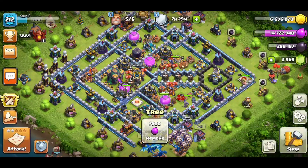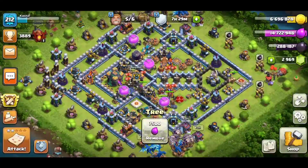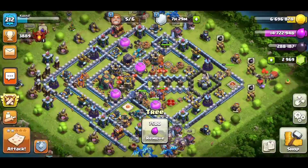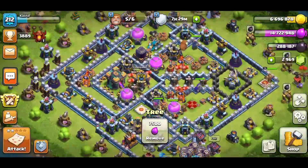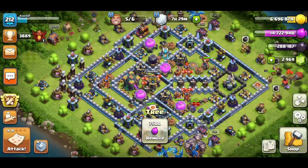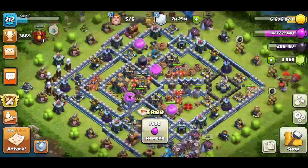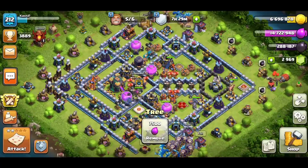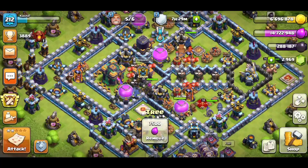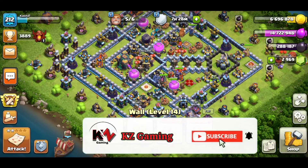Hello guys, KG Gaming is here again with a new video of Clash of Clans. In this video I will share two bases for you. The importance of these bases is that you can use them as a trophy pushing base, a war base, or a clan war league base, because in these bases you are protecting your town hall using your builder hut. If you are new to our channel, kindly subscribe to KG Gaming and press the bell icon.